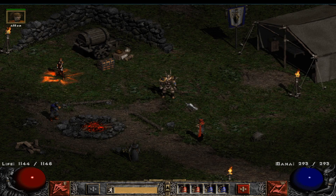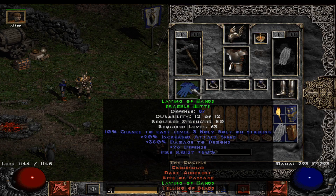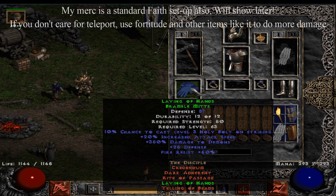With the downfall of the build explained, let's move on to the actual guide. Let's cover the gear first. Laying of Hands gloves give a really nice amount of damage. You could go with Gore Rider's boots, but you are able to leech pretty well regardless.